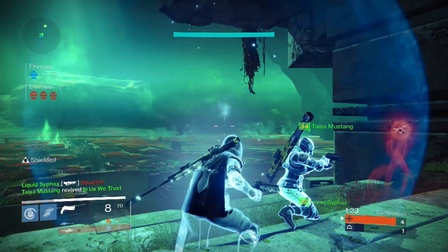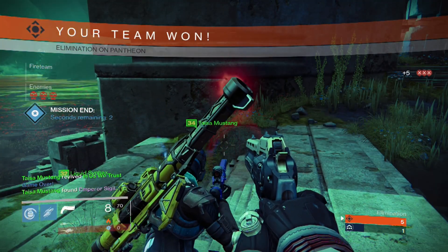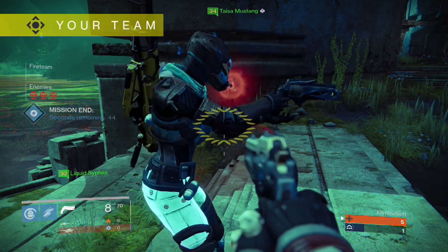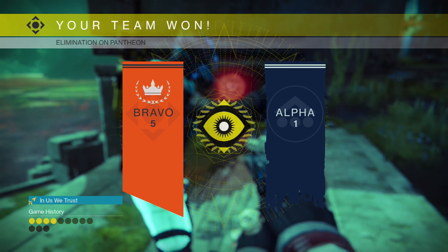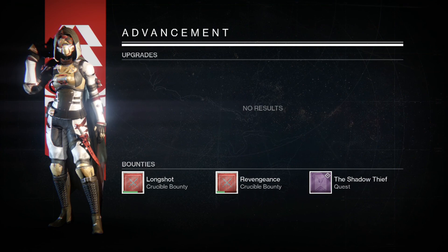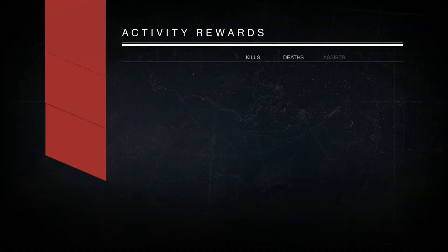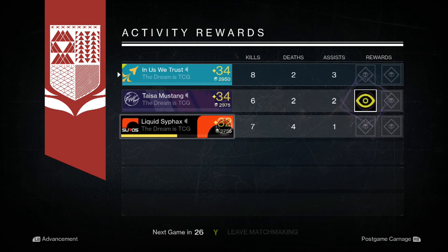Generally speaking, I like the 2-1 spread. You can overload that right side with three people, but generally we were having a lot more success with two people on the right side, one in mid, just calling out from there and working together as a team. Trials was pretty fun with them yesterday, so I look forward to playing some more. Hope you guys are having fun with Trials. Look forward to some more Destiny content coming out soon. I'll catch you guys later. Peace.